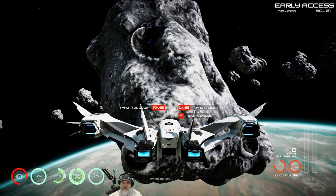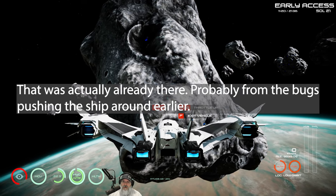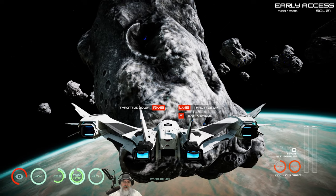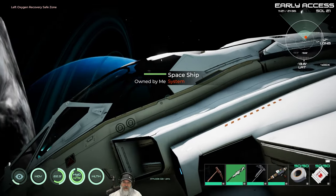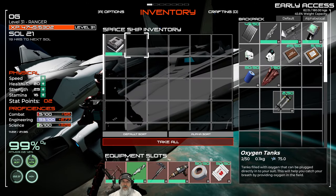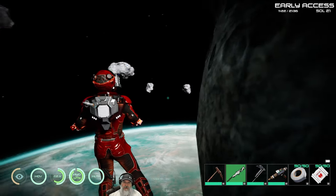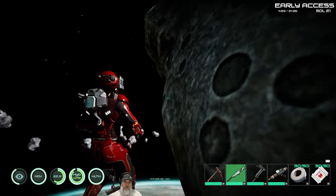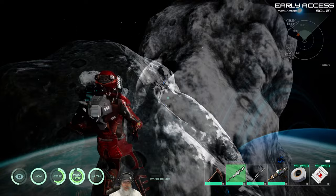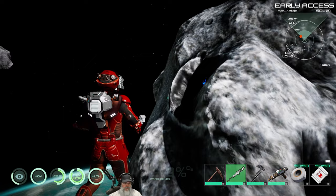I did do some damage to the ship — notice the health bar is a bit low. The ship is holding still so we're going to press F to get out, and we are now spacewalking. I'll open up the inventory and make sure I have the extra oxygen with us. Spacebar is up, control key is down, W is forward, S is backwards, and you can strafe left and right.